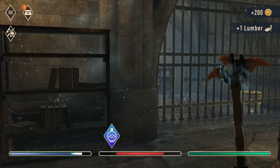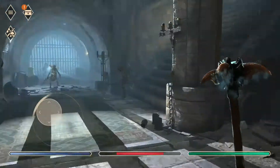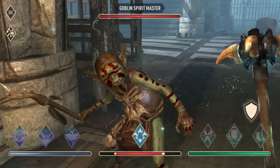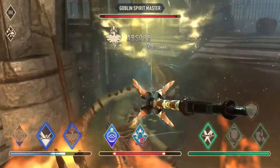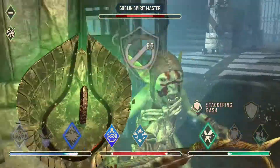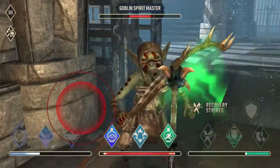Now to find the switch. It appears the switch may be up these stairs. I'll have to fight another goblin. Again with the block and then resist elements, launching into my attack. Using the shield bashes as appropriate and just finishing them off with another barrage of attacks, saving my recovery strikes for the very end.